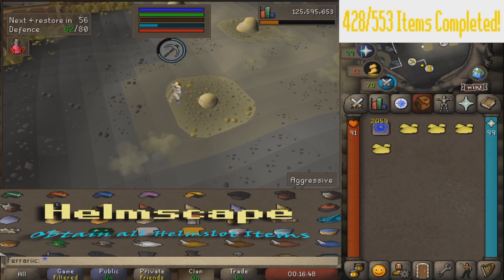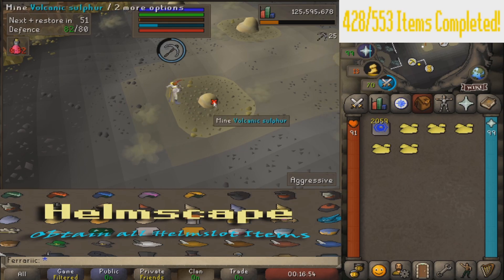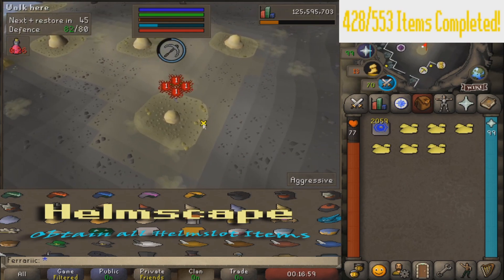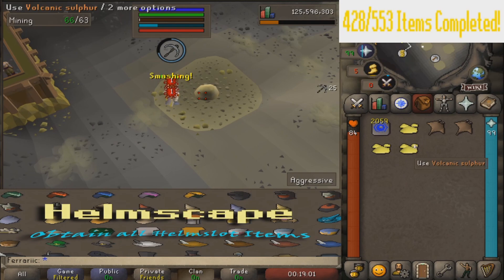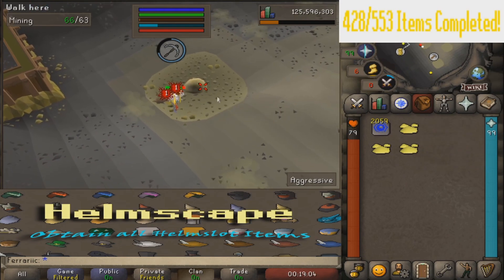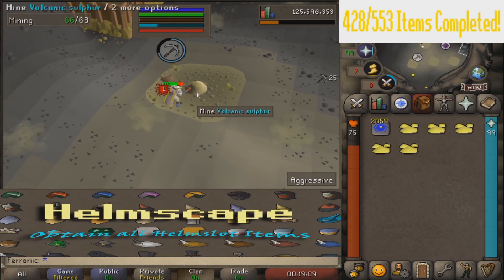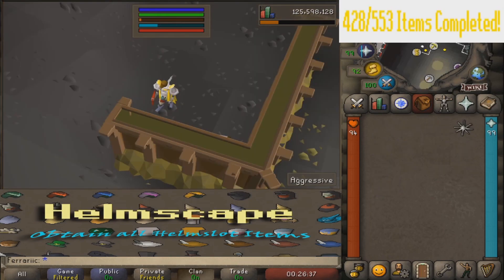200 of this. Pull out a calculator — 200 divided by 27 gives us seven and a half inventories roughly. I'll AFK here and just get smited by this cloud. We drop some mantas here, and when the clouds aren't looking we pick up the manta rays. I don't have a slayer helm yet but we're gonna get like 15, so no one can bully me about that anymore.